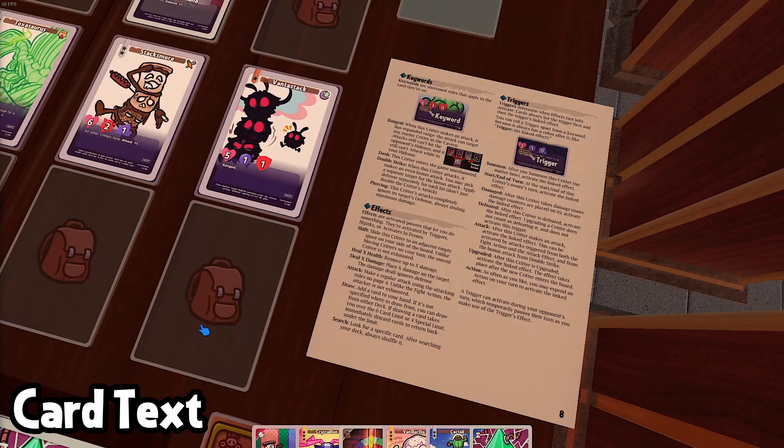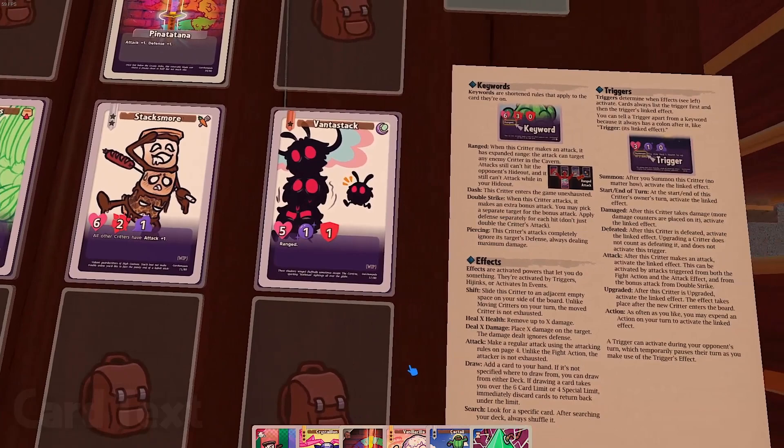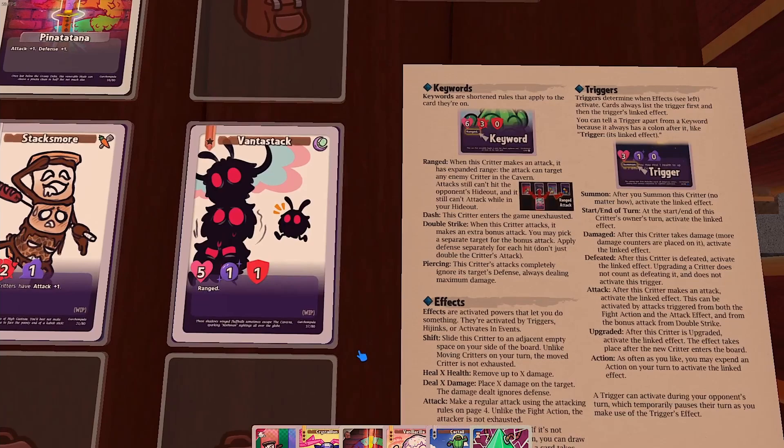Keywords are bold words that appear on cards, like 'ranged' on Vantastack here, that give them special powers. Ranged means that when the critter makes an attack, it can hit any enemy in the cavern, not just the ones right in front of it. Dash means the critter enters the game unexhausted instead of exhausted. Double strike means if the critter attacks, it gets a bonus second attack. And piercing means when the critter attacks, you ignore your opponent's defense and always deal full damage.